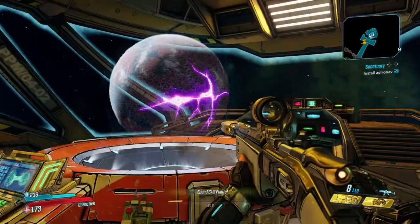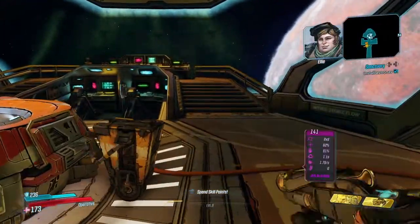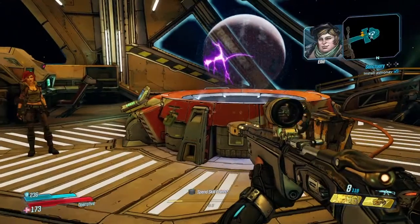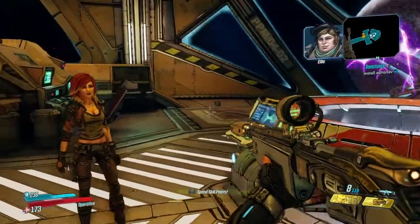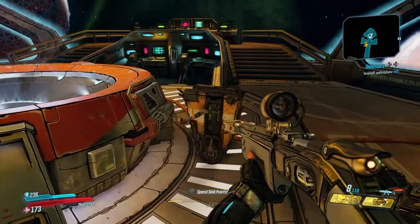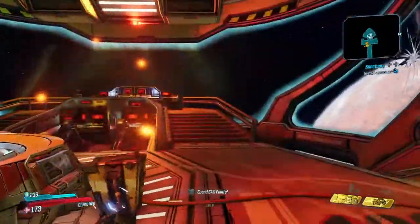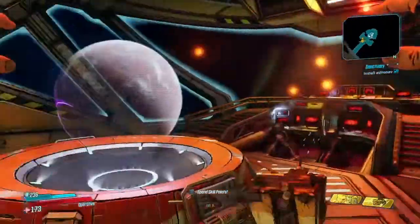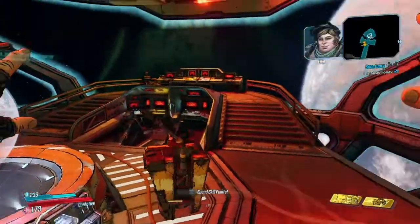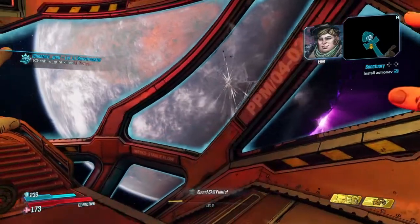Let's get the hell out of here. Brace yourselves — this baby's sporting an implosion drive, so you've gotta be real careful with it. A single miscalculation could end this adventure real quick. Claptrap takes the controls. What the hell? We've got a hull breach, pressure's falling!